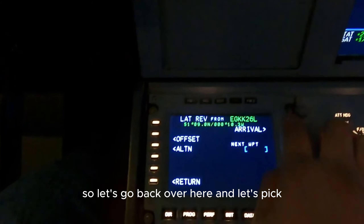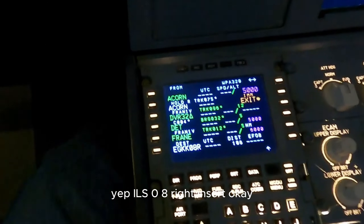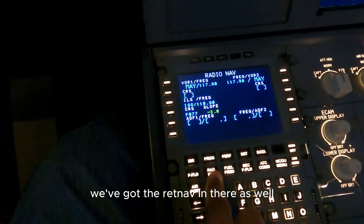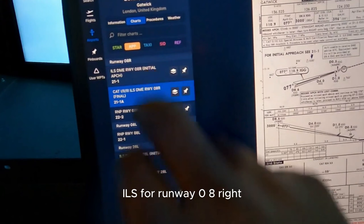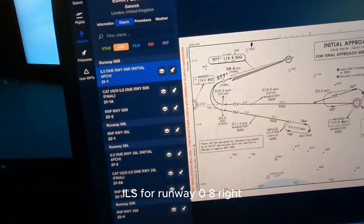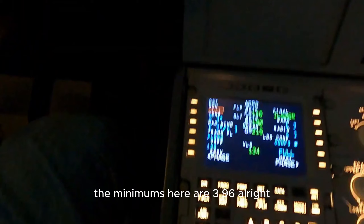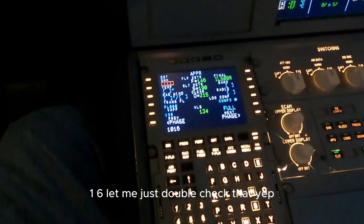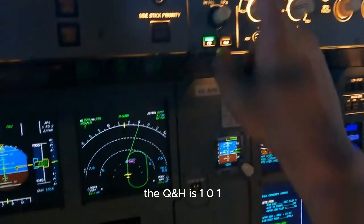Let's go back and pick ILS 08R, insert. We've got the runway in there, the RATNAV in there as well. Progress and performance now for runway 08R, which is the runway I need to look at. ILS for runway 08R, frequencies are checked, all good. The minimums here are 396. The QNH is 1016 - let me just double check that - yes, QNH is 1016.